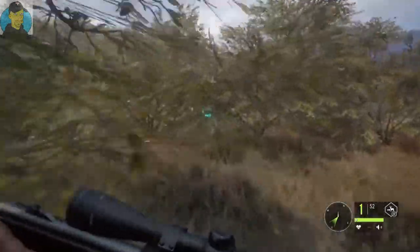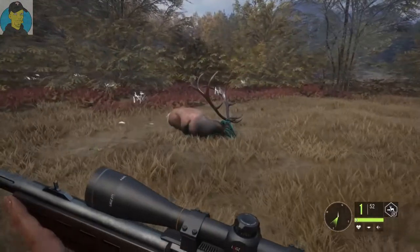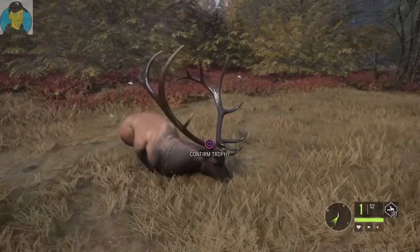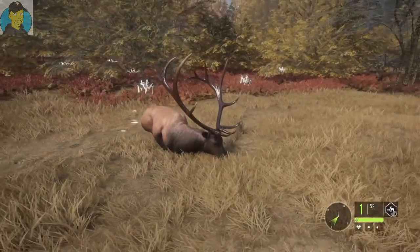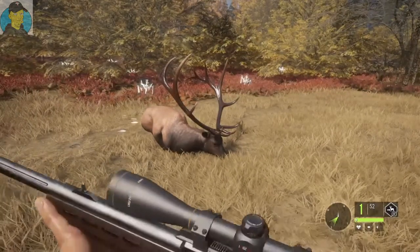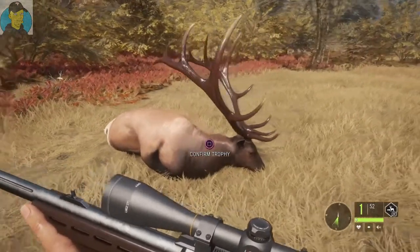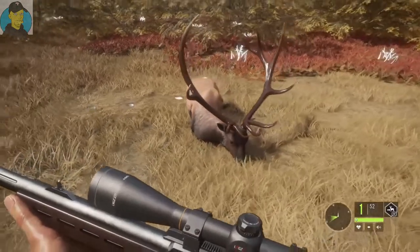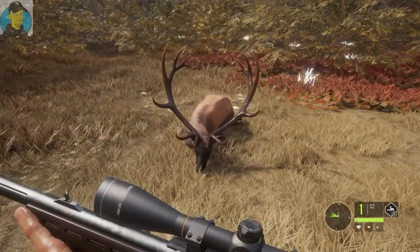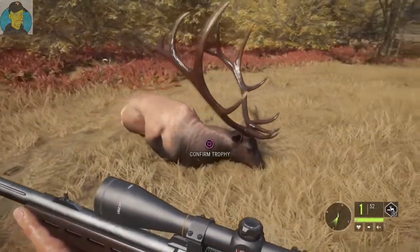Let's go check him out — I hope I didn't lose the diamond because of the quick kill bonus. Look at the size of this guy. I'm going to go up and take a picture of him — let me get a little screenshot, we can use that as a thumbnail. Look at the size of this guy. I'm actually afraid to hit 'Confirm Trophy' — I'm afraid it's not a diamond now because of the quick kill bonus. But look at this guy and the size of his rack.